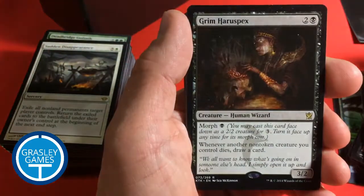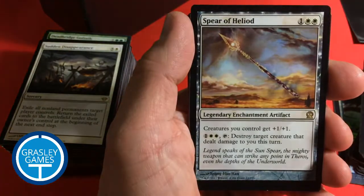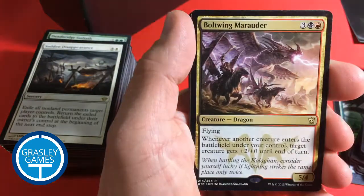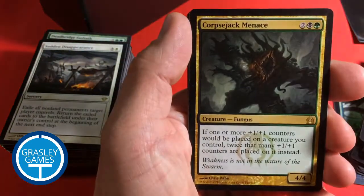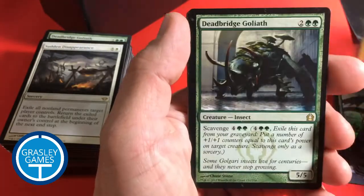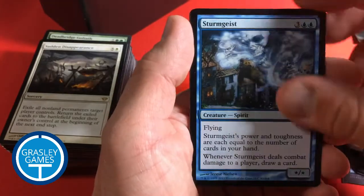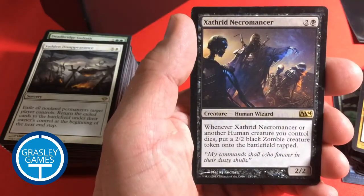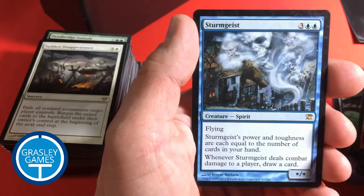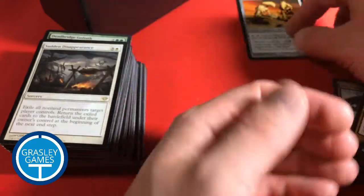Nightmare. Grim Haraspecs — lots of cons here. Silence the Believers. Spear of Heliod. Herald of Anafenza. Bolt Wing Marauder. Corpse Jack Menace. Death Bridge Goliath. Sturmgeist. Zathred Necromancer. Another Elite Inquisitor. Sturmgeist. Mere Propagator — that's cool, I'm going to set that one aside. I need that card.